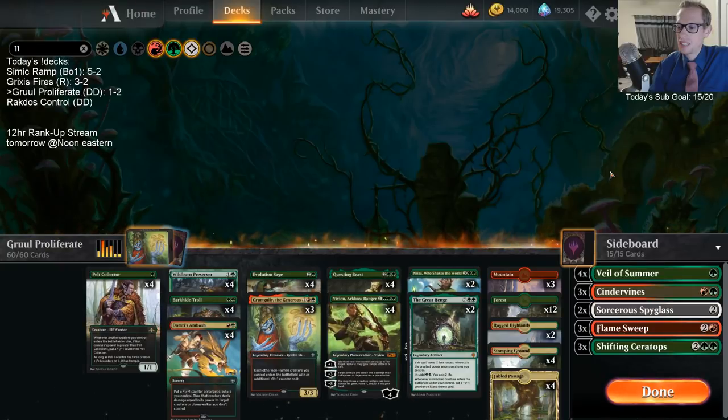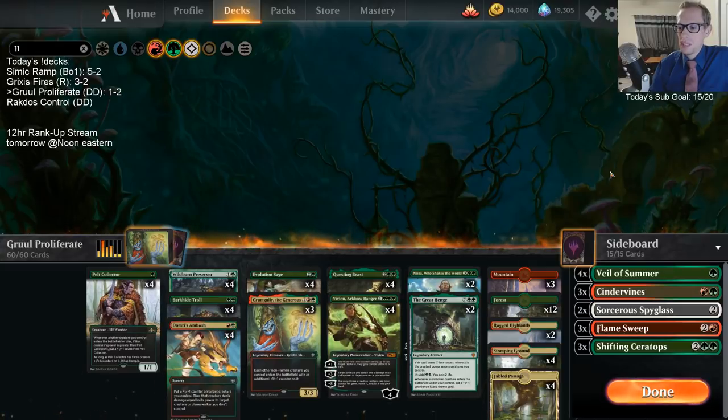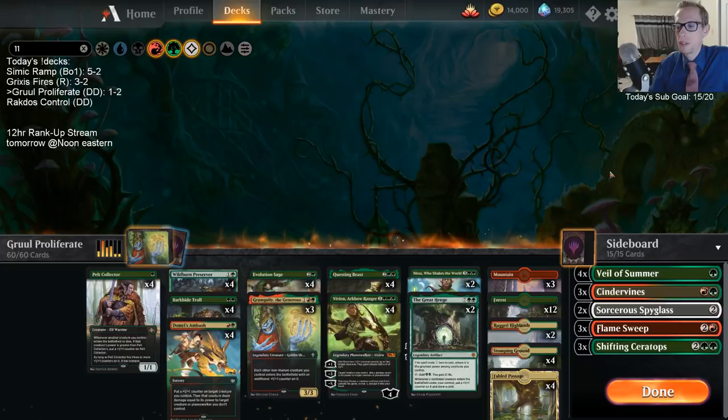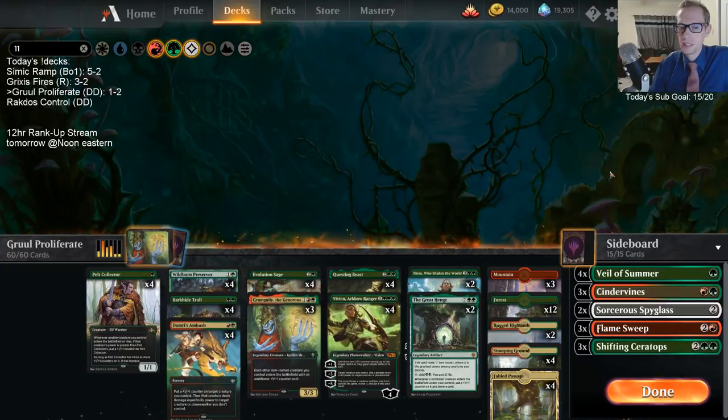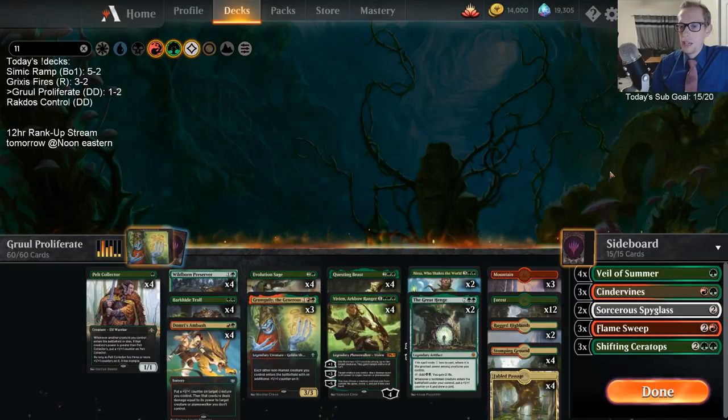I had this Grumgully deck and never had it in play with another creature. There was a time against Simic Flash in our very first game where we had it, but we just had all sorts of lands and they bounced Grumgully, and I had like one creature. They countered Questing Beast and I had nothing else. So there we go - that's Gruul Proliferate.